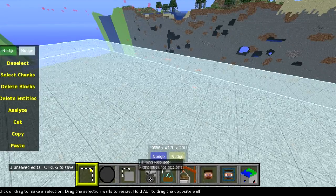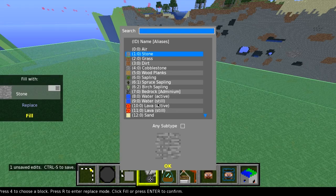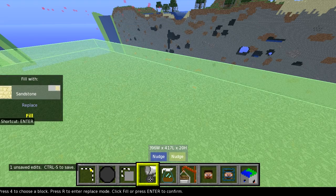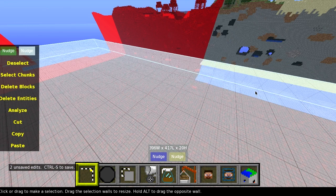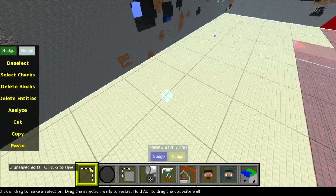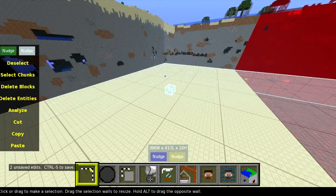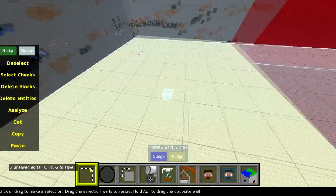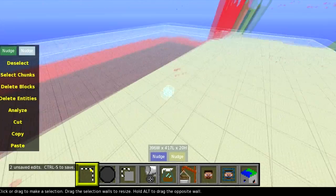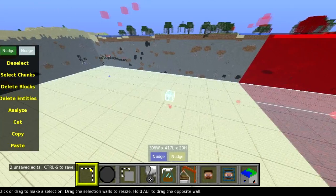And now we're going to press fill and replace, and we're going to look for sandstone. There it is - sandstone. Fill. Now that's replacing all of this selected area with sandstone. So now we have sandstone. The reason we use sandstone - in creative it has the one hit to destroy the block, but sandstone was the fastest. It's also a really good contrast against redstone and circuits and stuff. So that's why I use sandstone - it's the fastest and it's a good contrast.